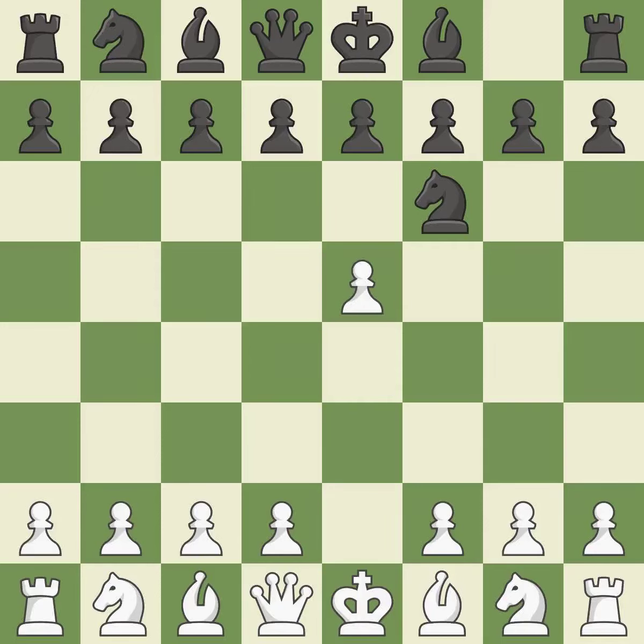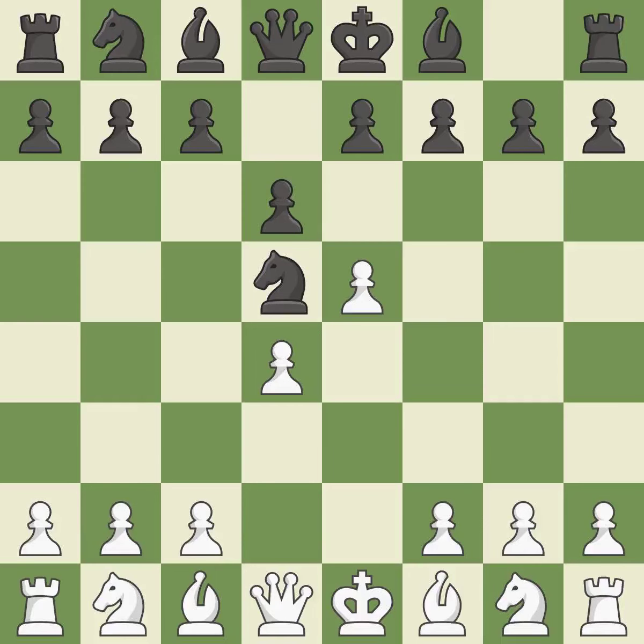Attacking the knight with e5 frees up room in the middle. The knight that was attacked is moved to the center by Nd5. D4 takes space in the center and supports the e5 pawn. D6 attacks the e5 pawn and allows the light-squared bishop to develop.